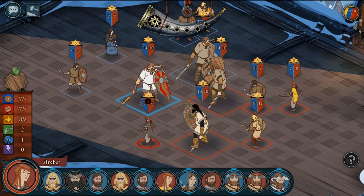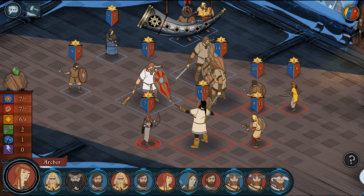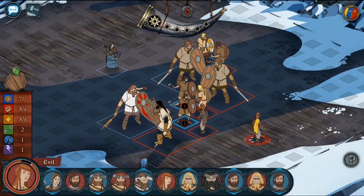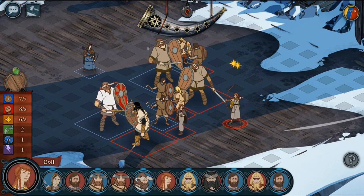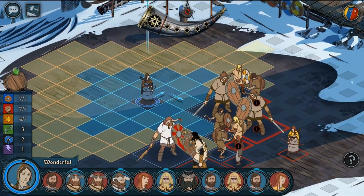You just waste valuable time while the enemy team is beating up your front line. You need to take advantage of the time when your archers are safe behind your defensive line rather than have them run about. So position them behind your units, but not too far away so as to not be able to shoot.